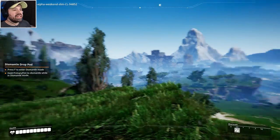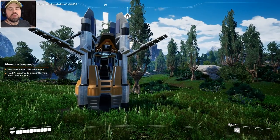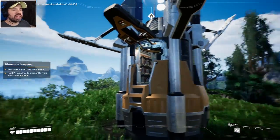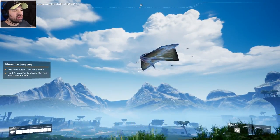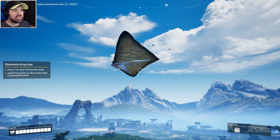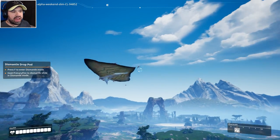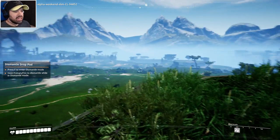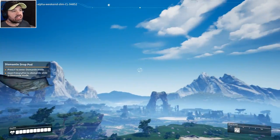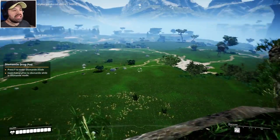Here we are, crash landed on a strange new planet. It is such a fresh beautiful area — we landed in this little pod. Look at this, they have air whales — or flying manta rays! I can't wait to be able to touch them and fly up in the air. They're so slow, slowly burning in the sun.